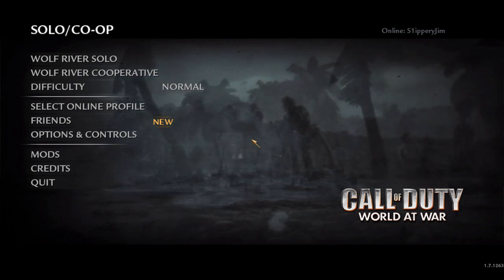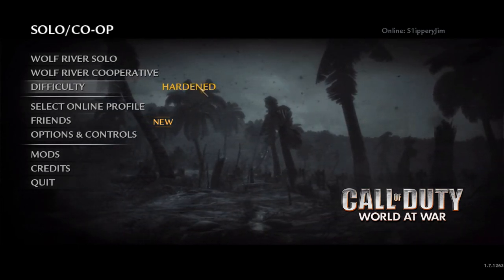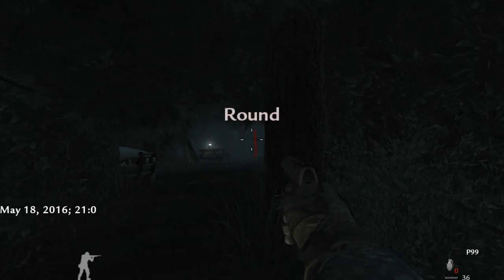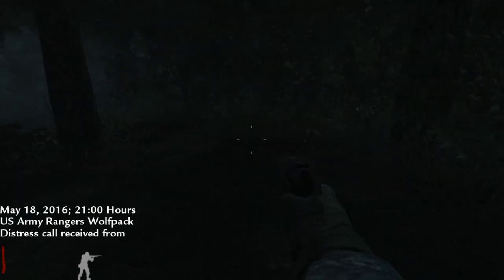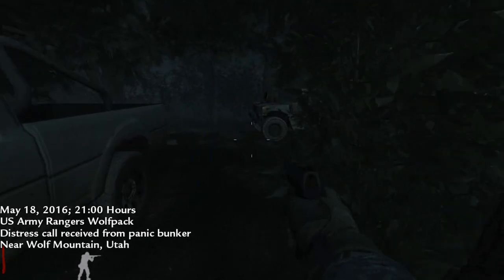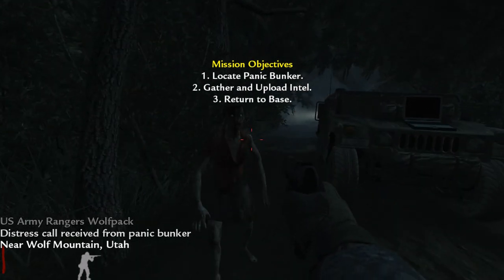We're going to be playing a map today called Wolf River by a mapper named ConvictionDR, and it's got a few different difficulty levels. We're going to play the Hardened difficulty, and as a bit of a challenge we'll play on solo. The mission briefing reads: May 18, 2016, 2100 hours, US Army Rangers Wolfback — distress call received from Panic Bunker near Wolf Mountain, Utah. Mission objectives: locate Panic Bunker, gather and upload intel, return to base.